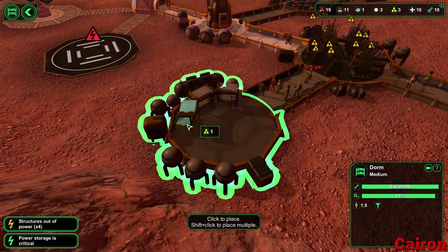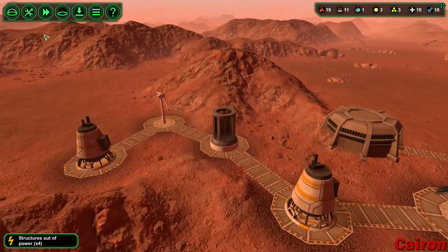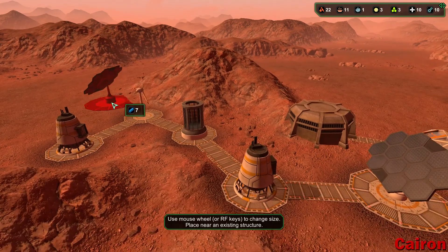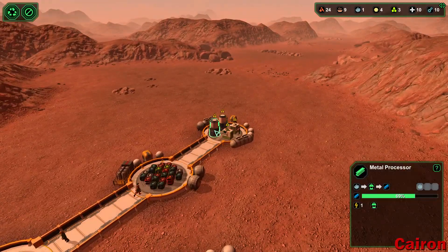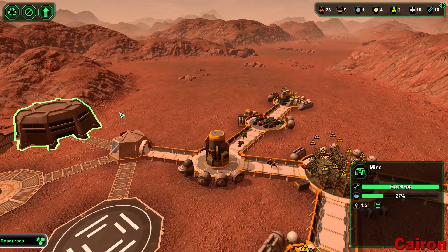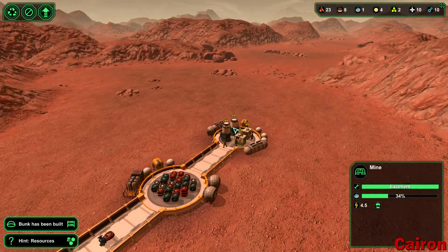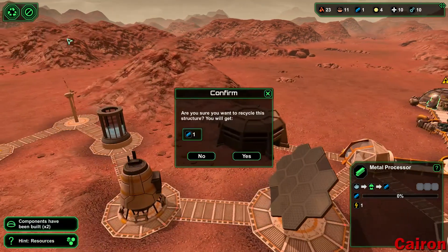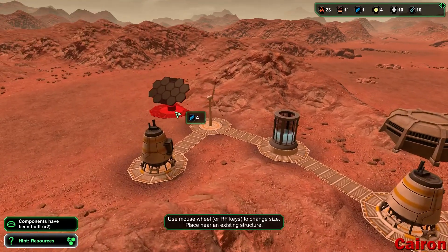We are out of power though, so let's look into getting some more power here. Do I want to do the biggest solar panel? We don't really have any metal — that's the problem. So let's make the mid-sized solar panel again.